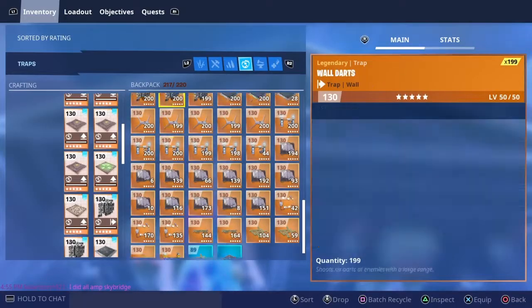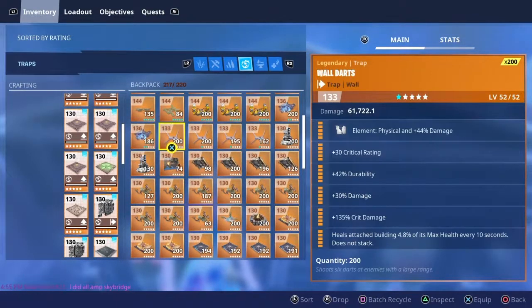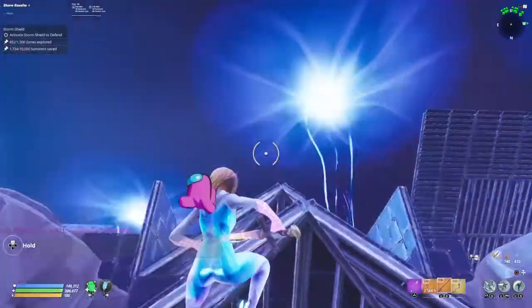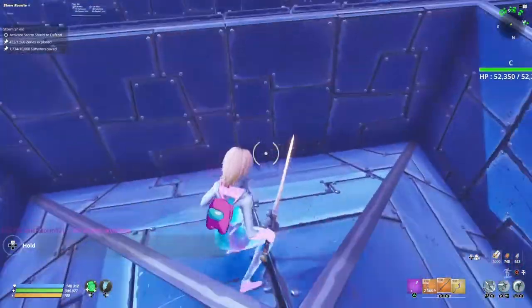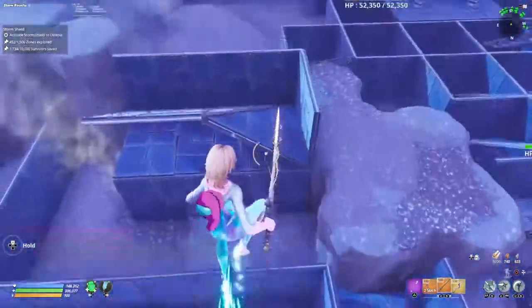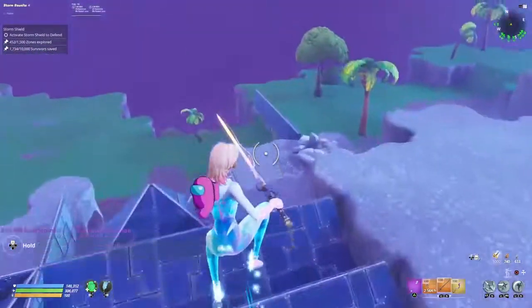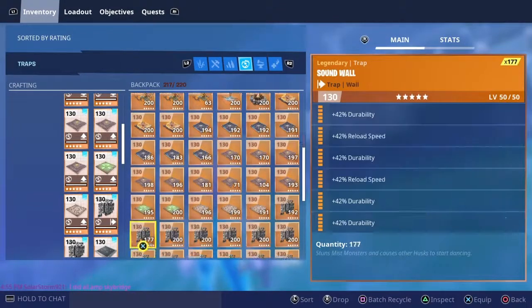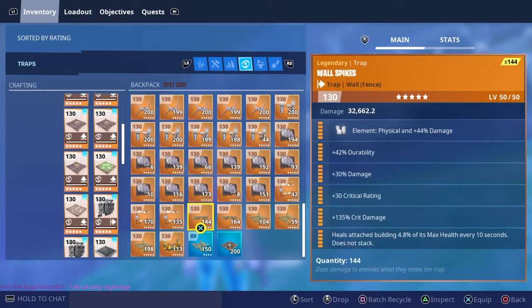Gas Traps — I got so many, yeah these perks. The block off is Robot Smoke's. I also have these over here to stop Flingers from sneaking all the way. Make sure you add this — it's crucial.